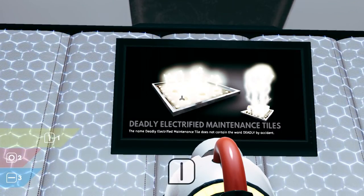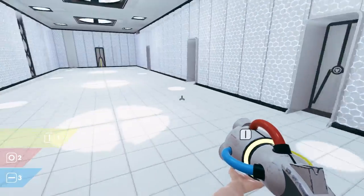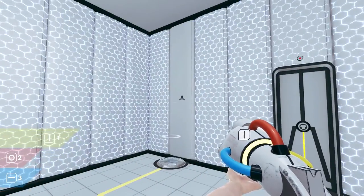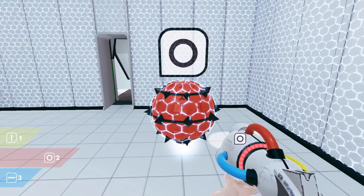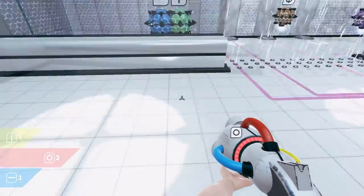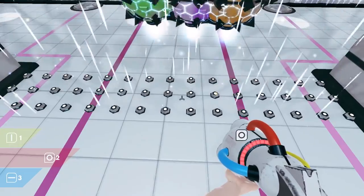Deadly electrified maintenance tiles — the name 'deadly electrified maintenance tile' does not contain the word deadly by accident. That's pretty funny. Got a door here that I don't see a trigger for, another door here that I don't see a trigger for, and another one here that I don't see a trigger for. But I do see one here. These guys are aggroed to begin with it would seem — they will not go through here. These are the deadly maintenance tiles, I guess. So I can't walk through these. I've got green, purple, blue, and orange.